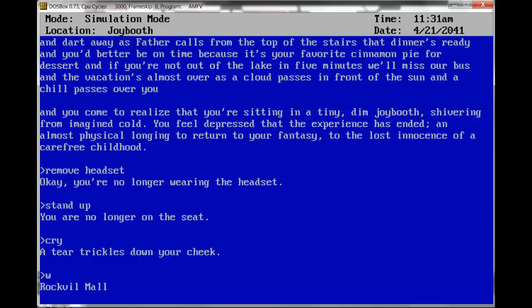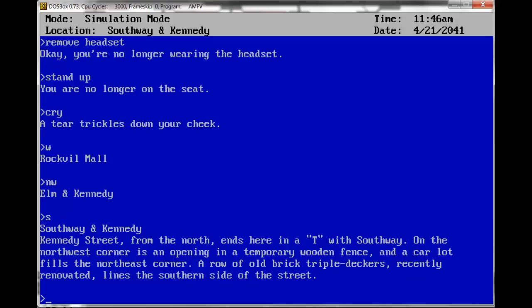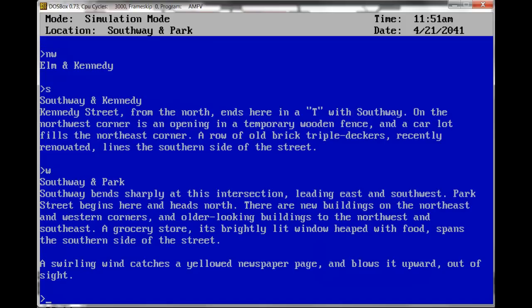Northwest, Elma Kennedy. South, Southway and Kennedy. Kennedy Street from the north ends here in a T with Southway. On the northwest corner is an opening in a temporary wooden fence. The car lot fills the northeast corner. A row of old brick triple-deckers, recently renovated, lines the southern side of the street. West, Southway and Park. Southway bends sharply at this intersection, leading east and southwest. Park Street begins here and heads north. There are new buildings on the northeast and western corners and older-looking buildings to the northwest and southeast.